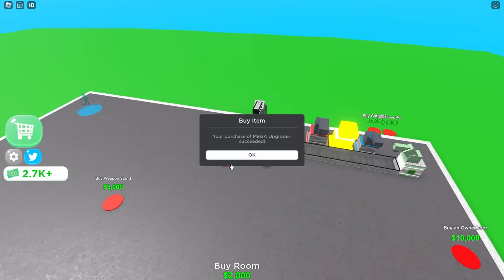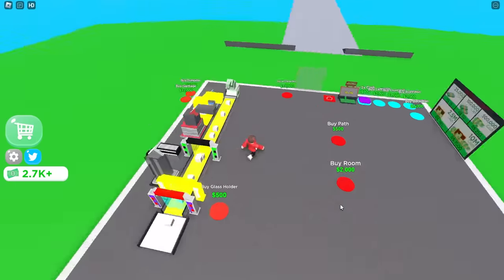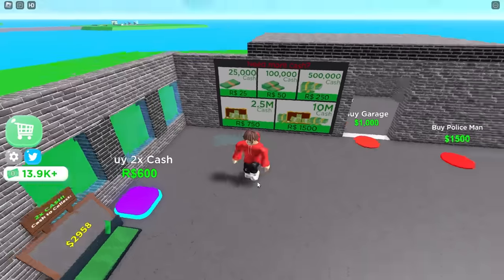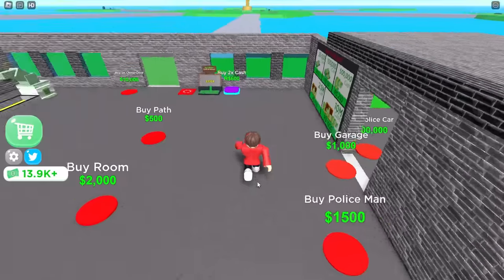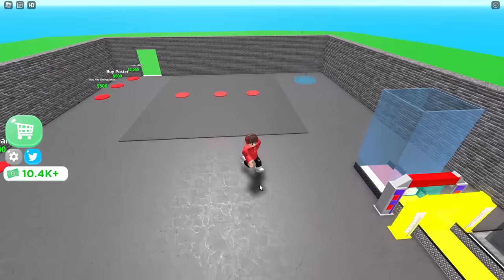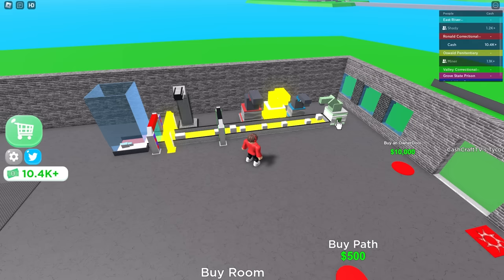Now that I have my money established, I should be able to start actually building the prison. I'll click this a bunch, collect my money — I have eighteen thousand — and now I can start to buy some stuff. Time to buy all these walls. I'm buying all the walls too. Did you buy a garage? Not yet, I'm gonna buy that and put the coolest car in there, and I can also buy this glass holder and a weapon stand.